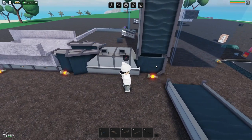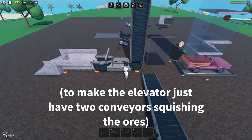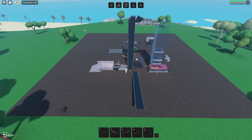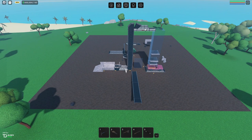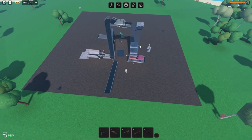After the refiner, I have an elevator which is placed before the forge, because refined ores are easier to put in an elevator than forged ores, which sometimes will not fit in the elevators. So then that goes straight into the ore loader.